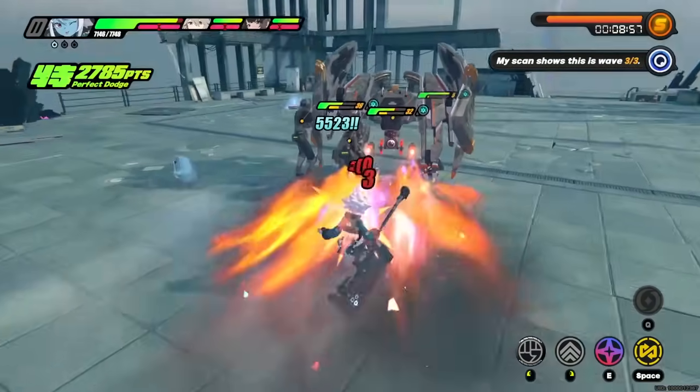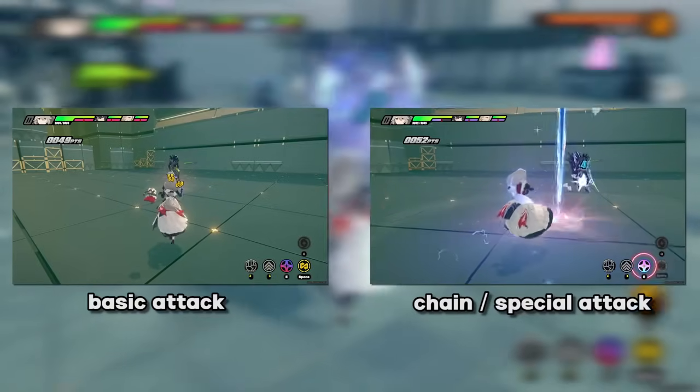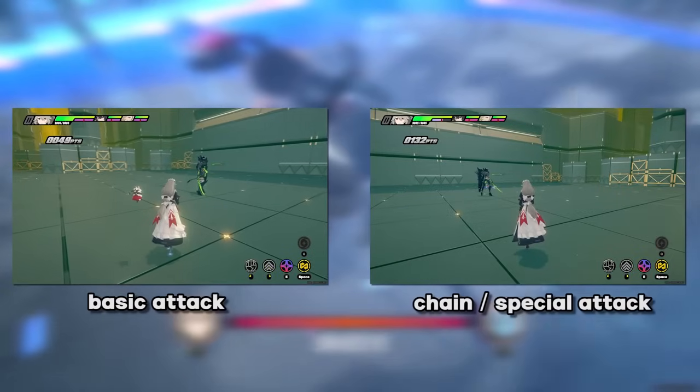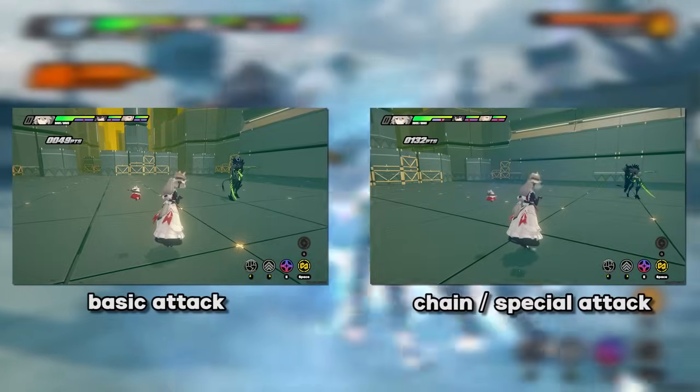If you don't have energy and your pen ratio buff is about to fall off, performing a quick basic attack or unenhanced special attack depending on the scenario is perfectly fine. The job of Rena and her combo is to get her ghosts out as fast as possible for as long as possible, so either of these works fine.